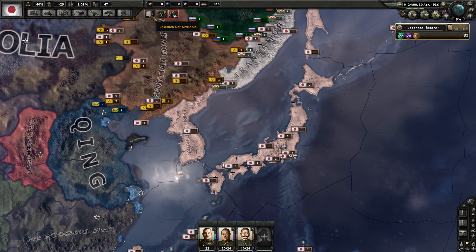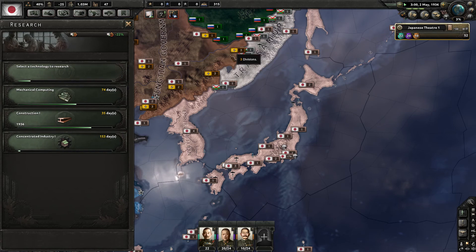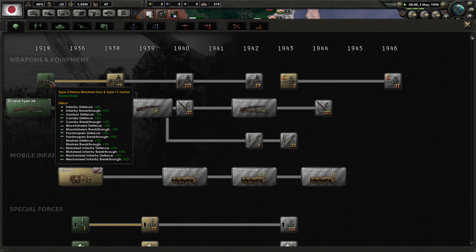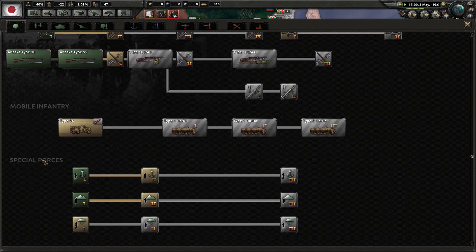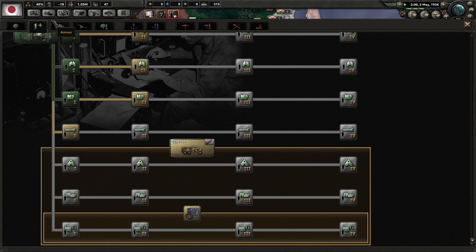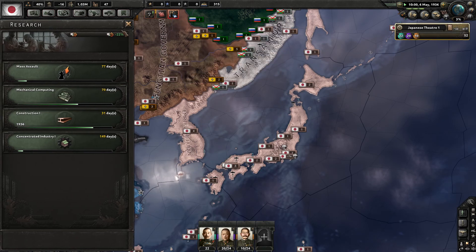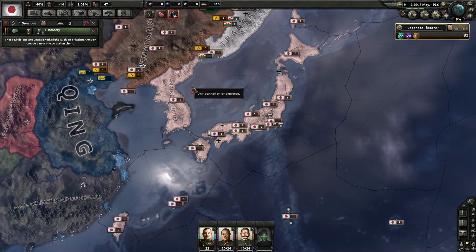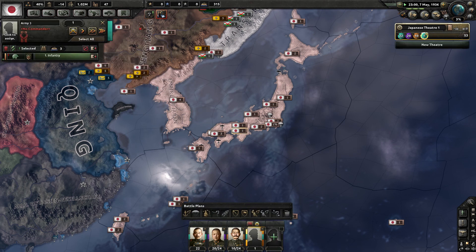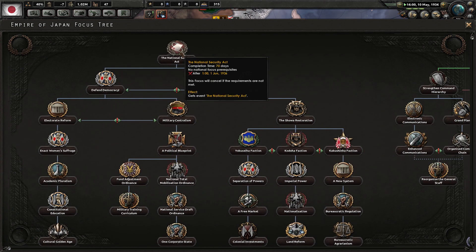We got a couple of new research slots. Let's go Concentrated Industry — of course. For support equipment we want to go trucks, though we can't really afford to build trucks. But we also can't build hospitals until we build trucks. Let's go Mass Assault doctrine — we got the bonus, let's use it. Our very first division is ready — keep them training. I'm going to sit on my ass until June so I can do the National Security Act, which I can't do until after June 1st.